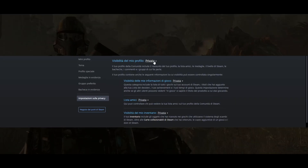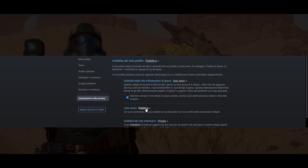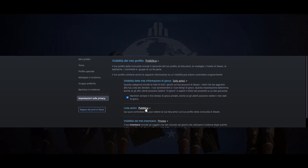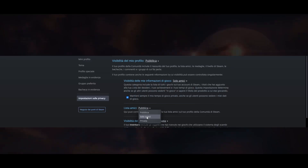Click on it. And from there, be sure to set your profile as public — both your profile and your Steam friends list. Once you've done this, you just have to close this page, restart the game, and hopefully you'll see your Steam friends list within the game again.